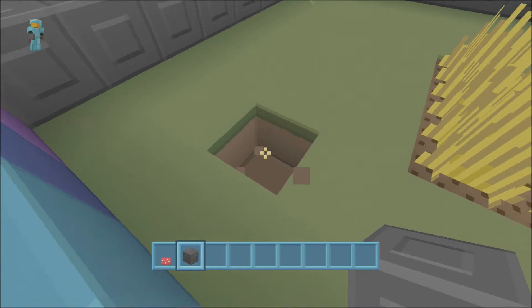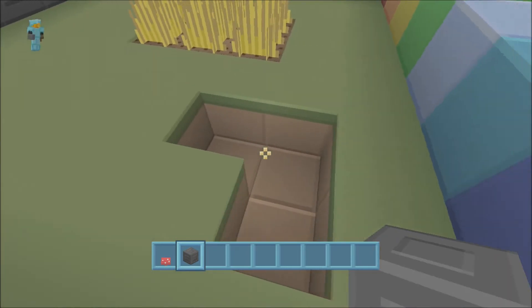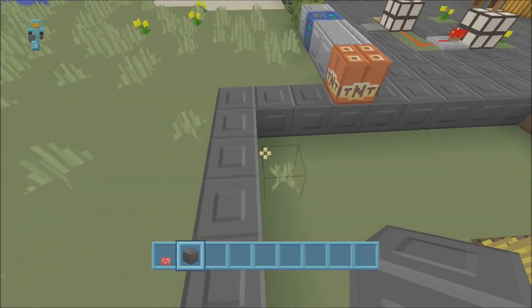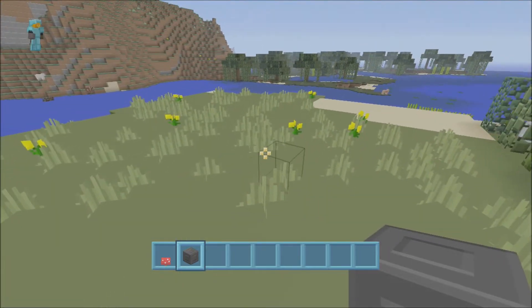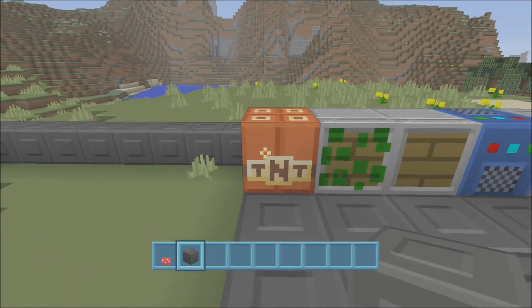I'll show you the dirt block — as you can see it's got a quite nice texture to it. And then you've got all your grass and your flowers and that there.